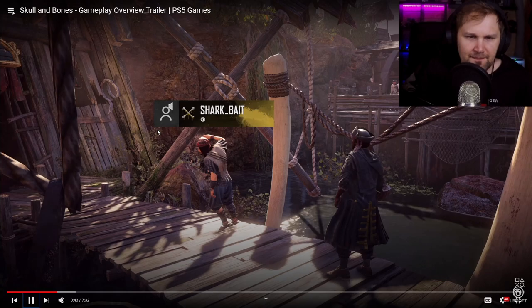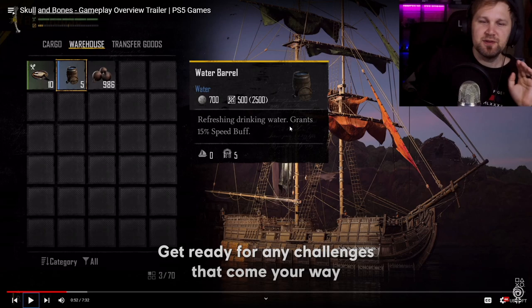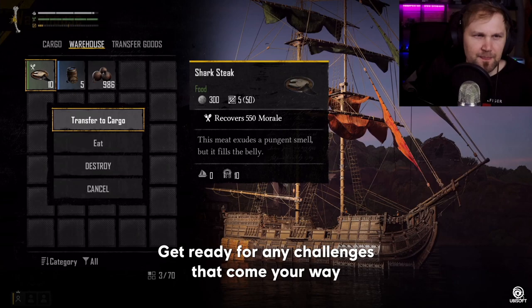Any pirate worth their salt will tell you that preparation is key to success. Looking at the provisioning screen, you have water barrels — referencing drinking water grants a 15% speed buff — and there's what looks like a fork and spoon icon, so this must be your hunger level. You can purchase cannonballs and food. Get ready for any challenges by checking that your cargo is stocked with items like food and ammunition. Once you're set, it's time to head out and explore.